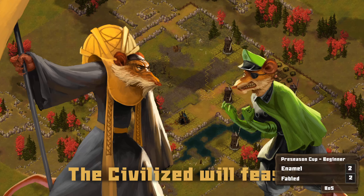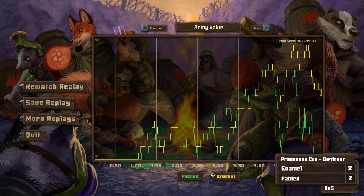Looks like Fabled is going to tap out — just kind of wanted to go in and see what the opponent had. No chance to tap though, as Enamel blows up the mill there. Really cool series, really close series.